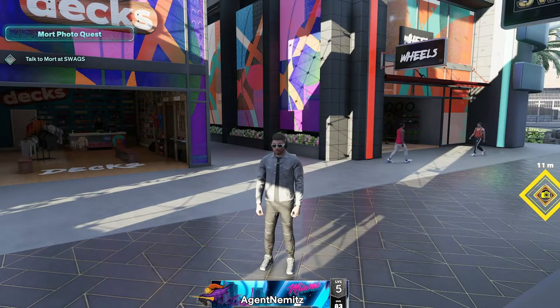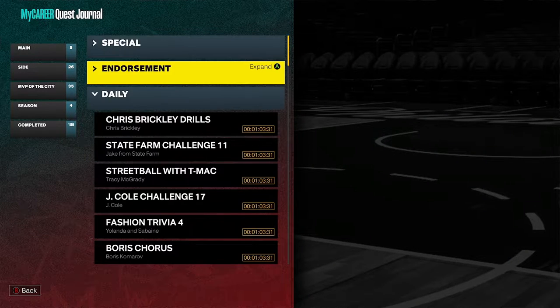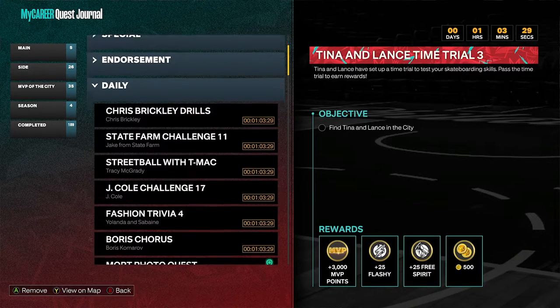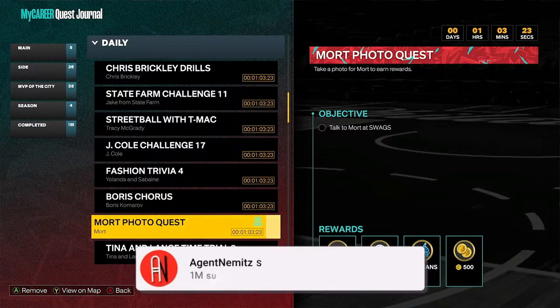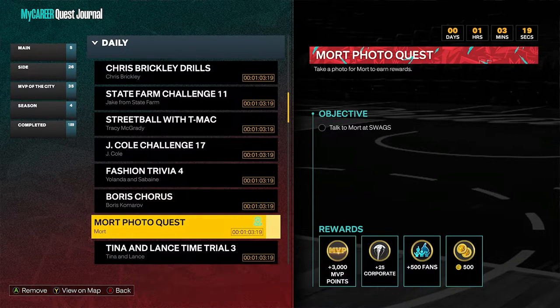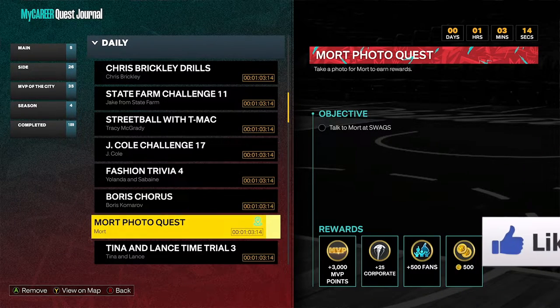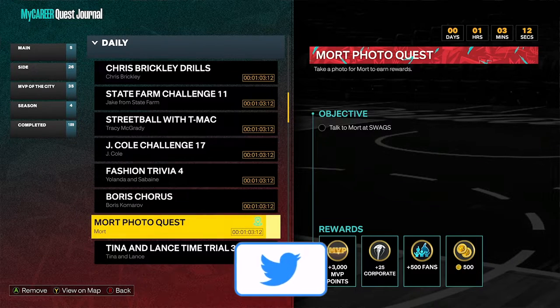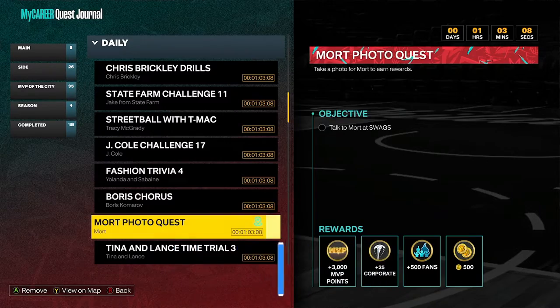Let's start by looking at the quest book like we usually do. It's in the side quests and then inside of daily. Scroll down and here it is — the Mort Photo Quest. I'm tracking it. You get some MVP points, some corporate, some fans, and some VC, just like most of the other photo quests. These are all kind of interchangeable. You unlock this after you progress a little bit through the My Career Story. That's what it looks like in the quest book.